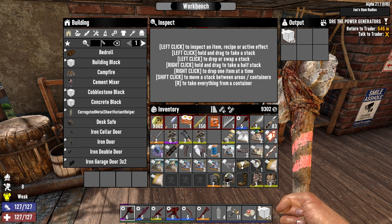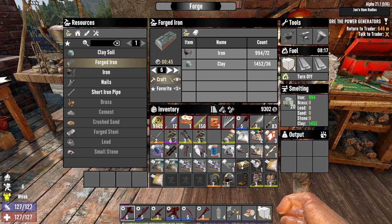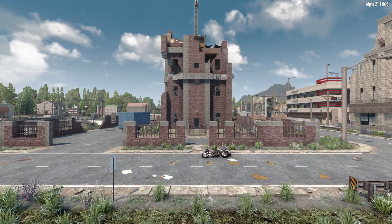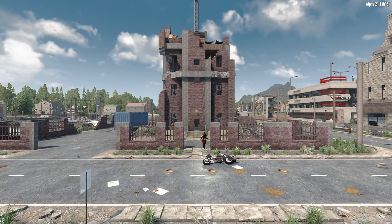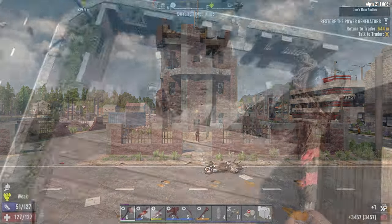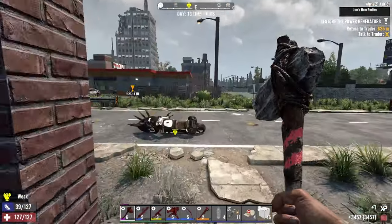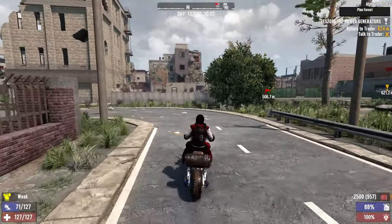Before I go too far, I'm going to make myself a couple of things here — a generator, a little bit of forged iron, cement mixer — and with that, I think we're pretty much ready to go. Everything is repaired up to my liking. Let's just jump down here, hop on the motorcycle. I'm out of fuel, so I gotta run back upstairs and get some. The chemistry station is still rolling. Jump down, refuel, and let's get out of here.